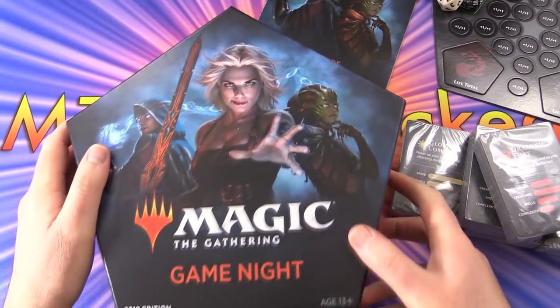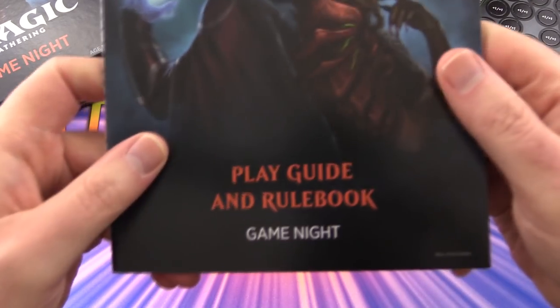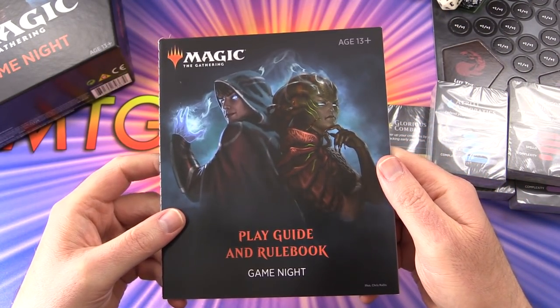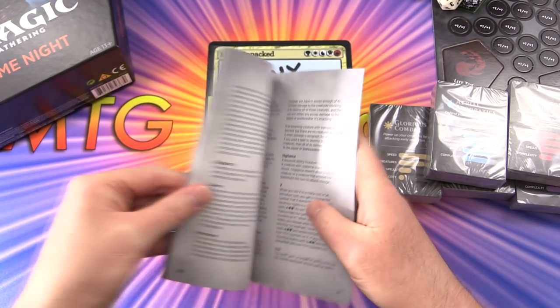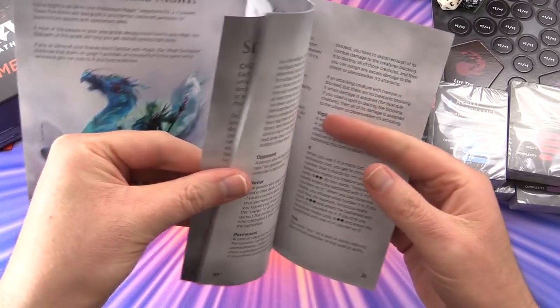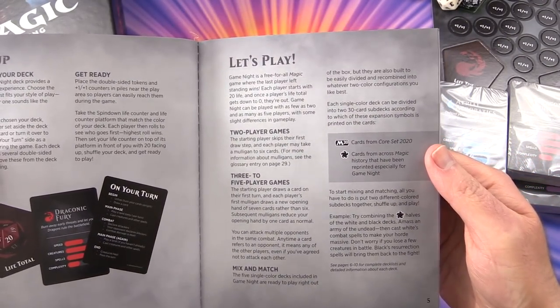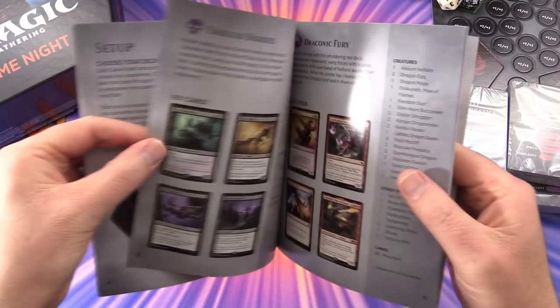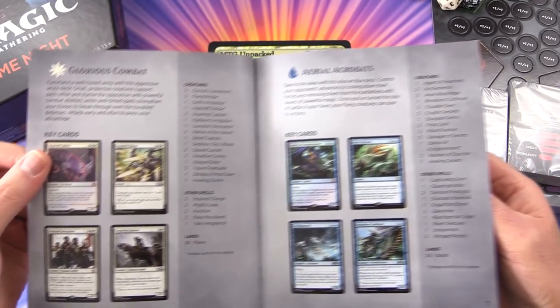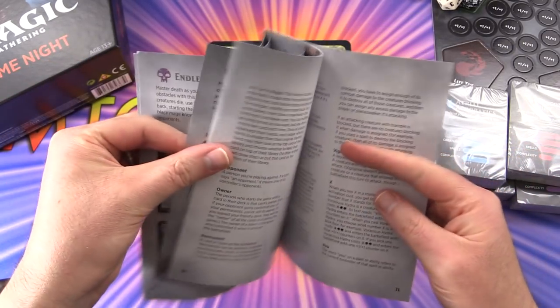Let's take a look at the rulebook first. So this is the play guide and rulebook. Welcome to game night - there's the contents, how to set things up, how to play, how to do two-player games, three to five-player, and a bit of detail about each of the decks.